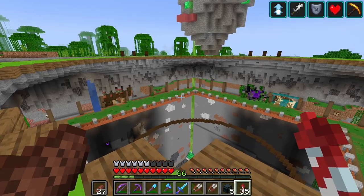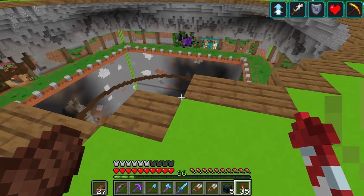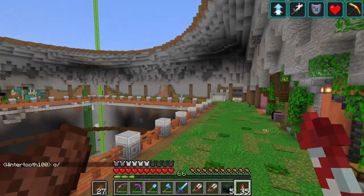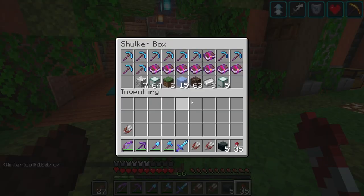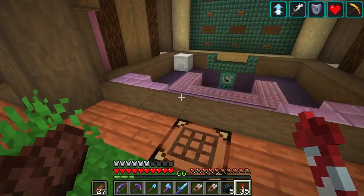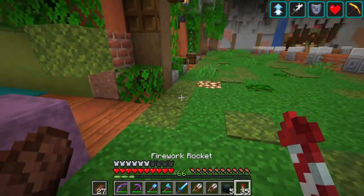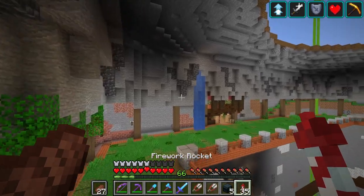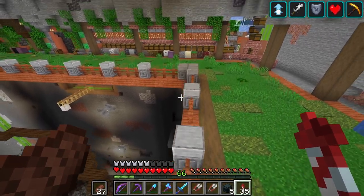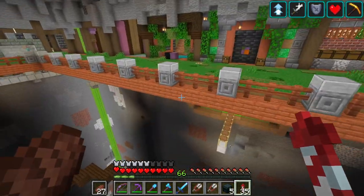One thing I find really annoying in Minecraft is inventory management. My favorite way to clean my inventory is by dumping it into a shulker box — which is great until I want to find something again. Now I've got to search through a thousand different shulker boxes to get the item I actually want. Luckily there is something we can do about this — I'd like to build the Googler.